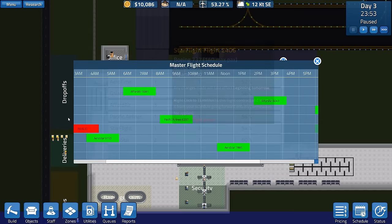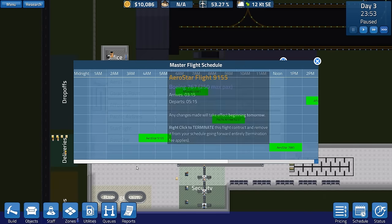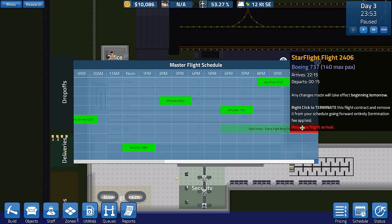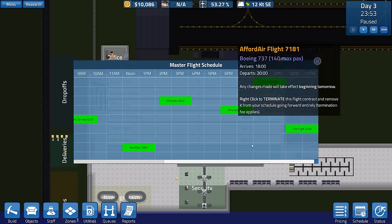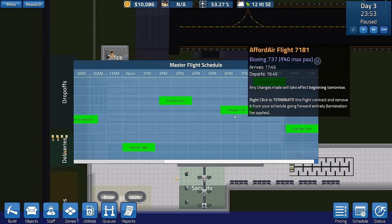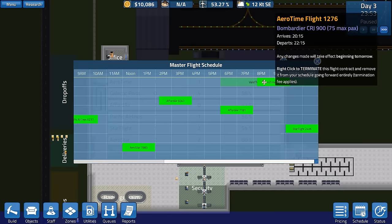So my question is can we cancel? Right-click to terminate a flight and remove it from the schedule. There is a termination fee that will apply. Any changes made will take effect beginning tomorrow. Hopefully if we can get a night flight 737 - I'm hoping it puts it on the far left, but it's put it on the far right. So this is a problem - the valid times are limited. I can only put it there, and I don't think it can go any further back.